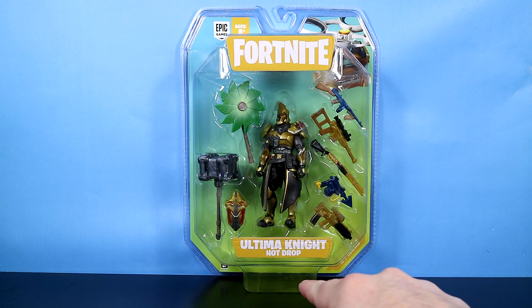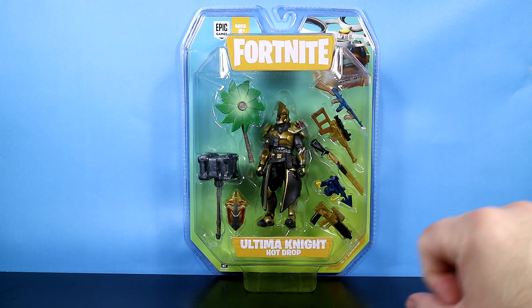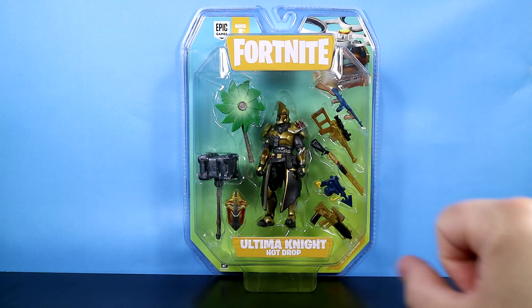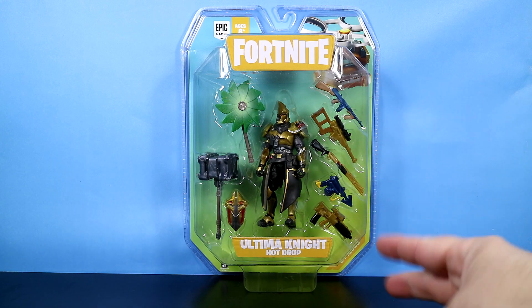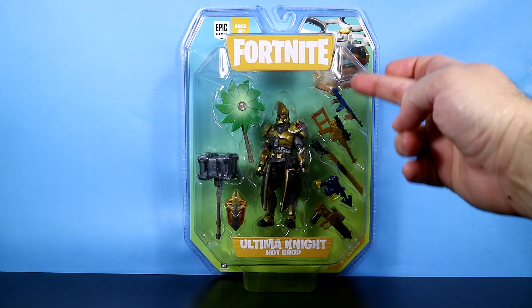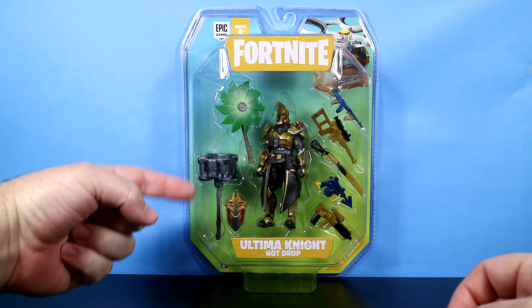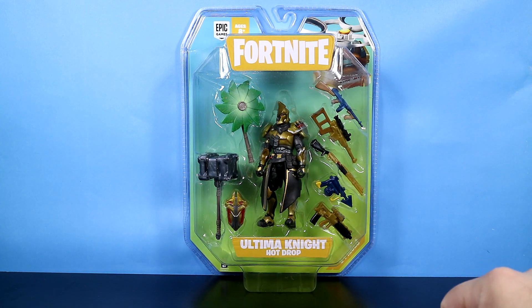He is in the brand new hot drop package, which will replace the previous early game survival kits that we've seen before with Omega, Vendetta, AIM, and The Visitor. What they've done is taken out some of the building material and replaced them with some extra guns. We still get the glider, the harvesting tool, the back bling, and at least one gun. So they just swapped out a few things.